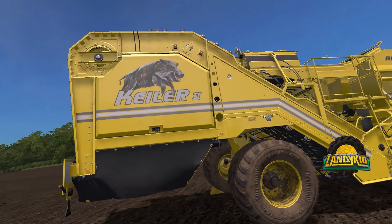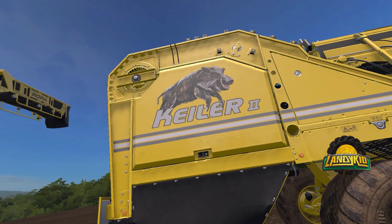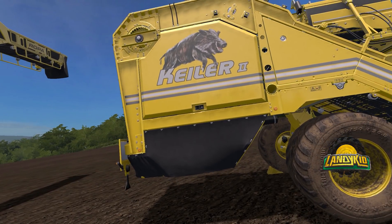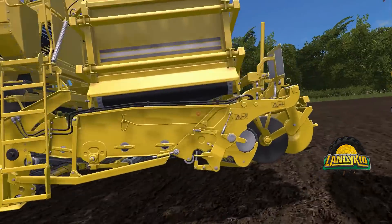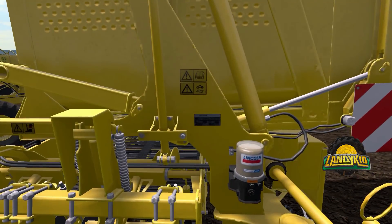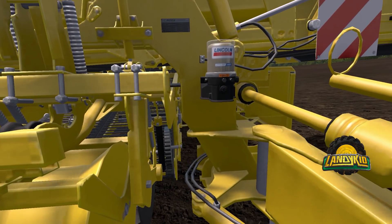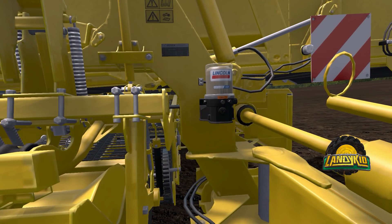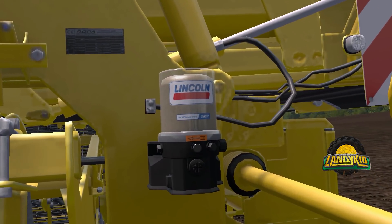Here we have the potato hopper. Nice picture of a hog on the side - that's cool. But it's just a genuinely big machine, I was actually kind of surprised by it. Looks very well built. And there's what looks like a greaser there - that's pretty cool, that's all modelled. Look at the detail in that - you can actually read it. Fair play.